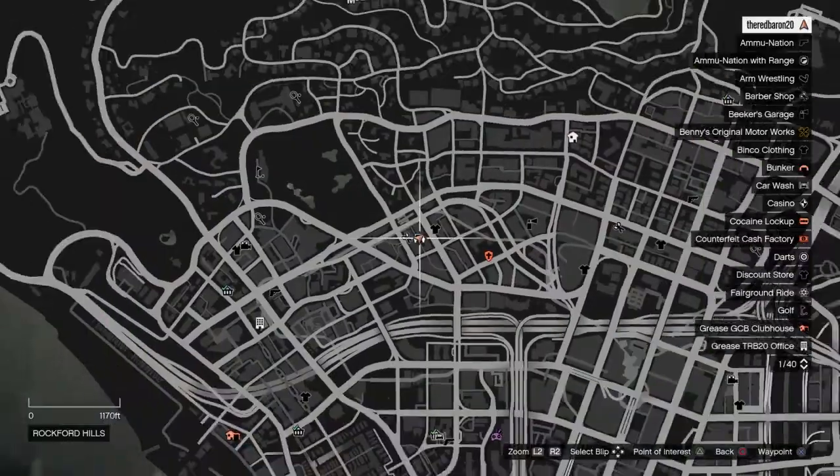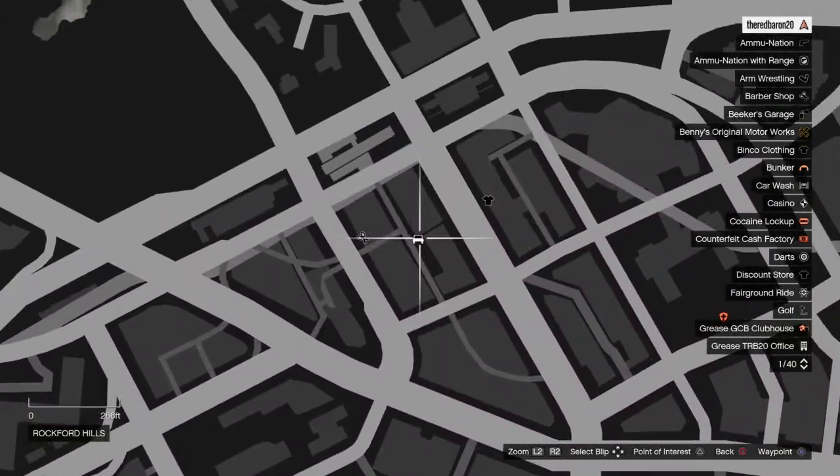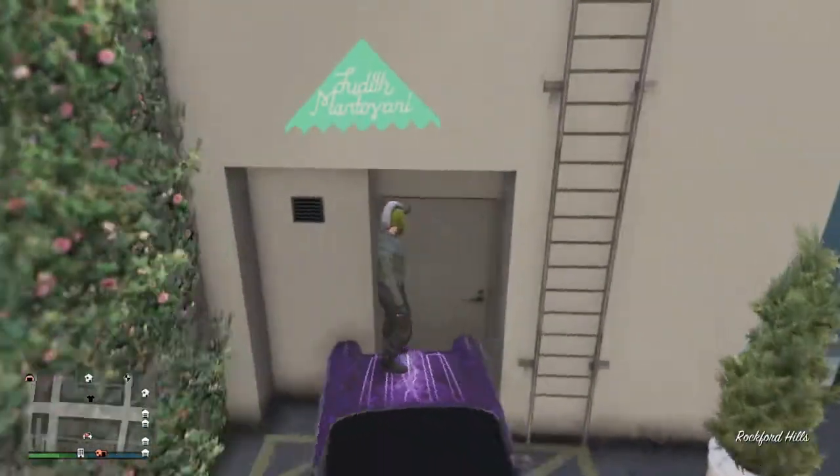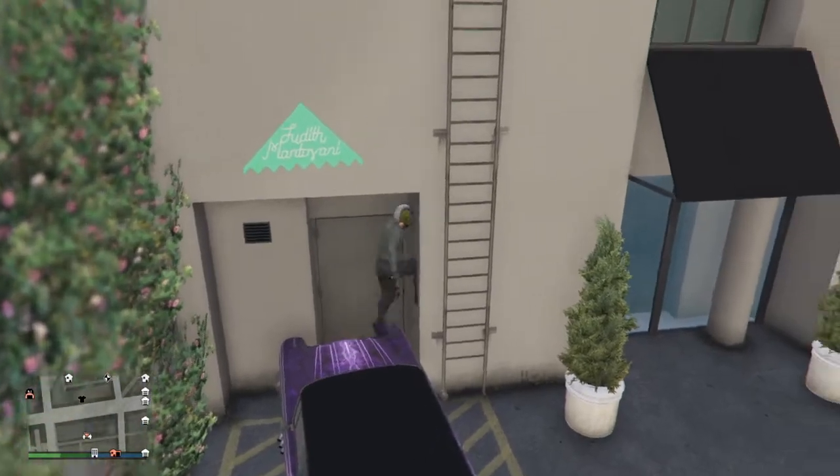What you're gonna want to do is come to this location on your map right here. Bring a car, make sure it's slow enough — it can just squeeze right in here. Try to get about right here on the corner of the door.